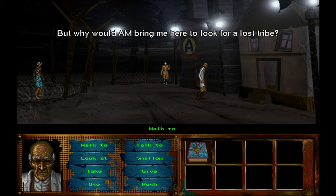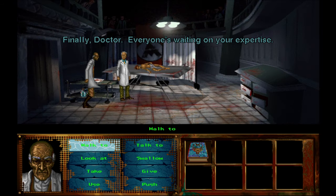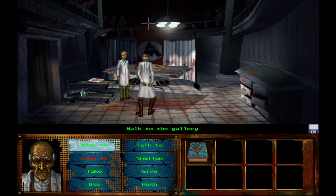AM sends Nimdok to a concentration camp to find something called the Lost Tribe. Since his memory doesn't work as it used to, he doesn't understand why he's there, how he's supposed to find the Lost Tribe, or why they want him to cut open a conscious Jewish child on the operating table.